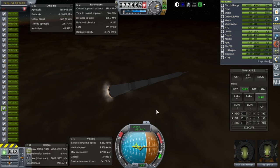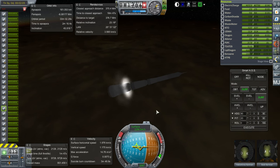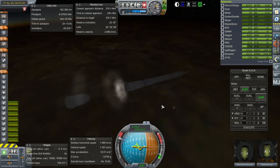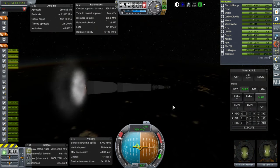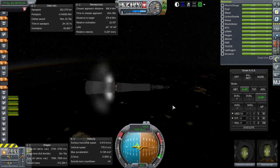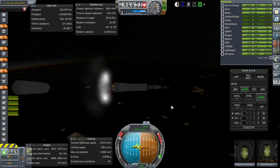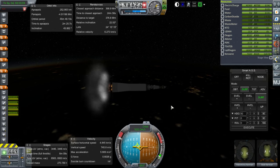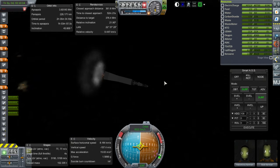So here we go once again — the 30 engines on the first stage. Even in Realism Overhaul, we don't have the harmonic resonance issue that actually rattled the real first stage, so we are lucky in that. The second stage continues, hot staging and separation. Hot staging went remarkably well on this, considering I was just using procedural parts.